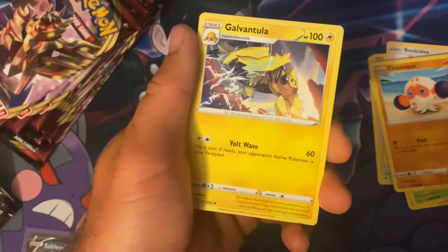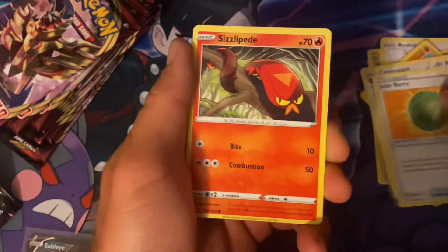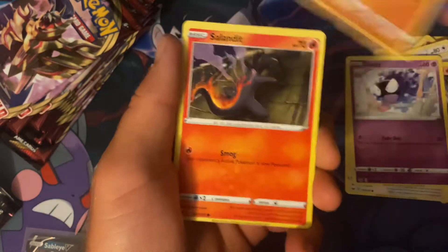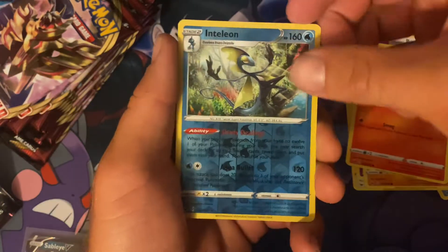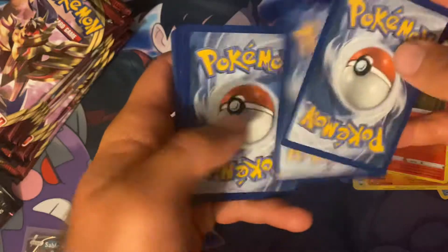So we got a nice Grass Energy, Galvantula, Corvusquire, Lumberry, Sizzlipede, Rookidee, Gastly, Clobbopus, Salandit, Inteleon, and a Sanchino. I've already got myself the Marnie Premium Tournament Collection Box — pretty awesome product, you get a lot of good cards out of the box and a nice deck box.